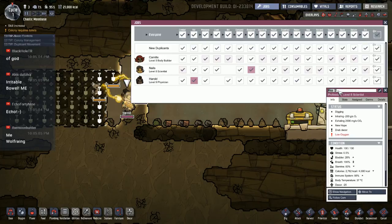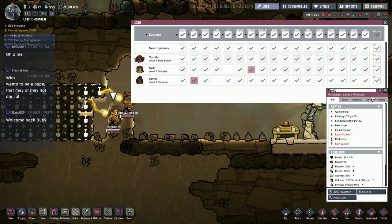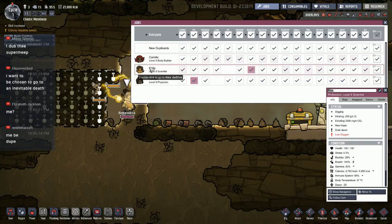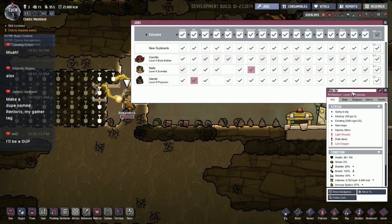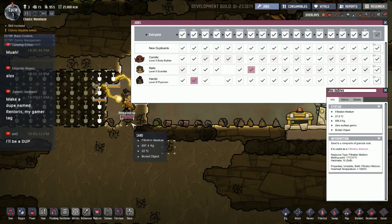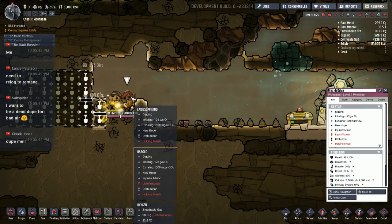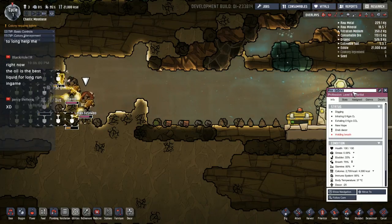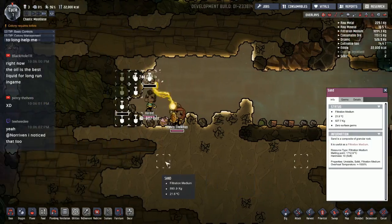Alex Da Silva — there we go. We need one more duplicate. It's not naming them — hold on, that didn't work. No, we want nails. Okay, there's Alex — this isn't working very well. I'm going to actually just pick the duplicants in here: there's Ladies Game Two, there's Alex Da Silva. We have two of them named Alex Da Silva now. We'll rename the scientist — who else wants to be in the colony? Percy the hero, all right. That was a whole lot more work than it should have been.